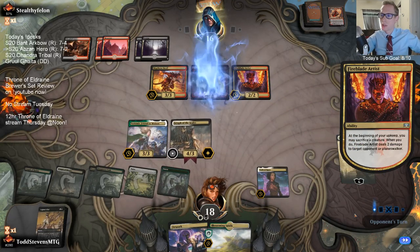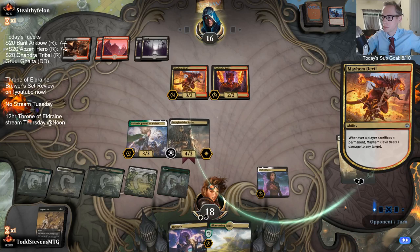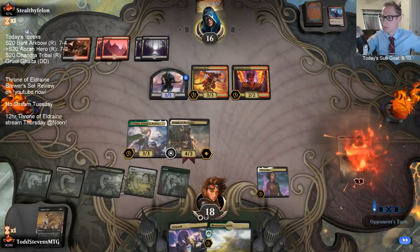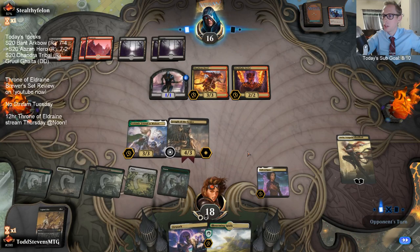I'm not sure if I'm supposed to attack there with Tulsamer - maybe I am. It's possible I should have waited a turn for Sorin, like Legioning this Fireblade Artist first.